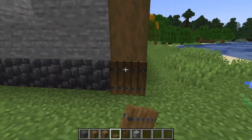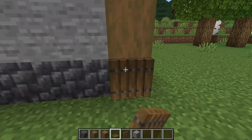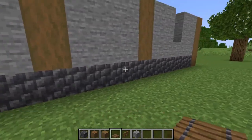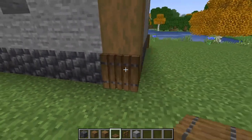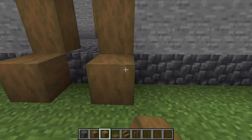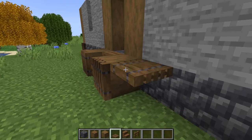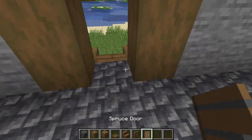Now grab your spruce trapdoors and go around the base of the house, covering the base below each log column with trapdoors — two on each corner and one below these columns on the back wall. At the front door, place a stripped spruce wood below each side of the doorway, a spruce stairs in the middle, and cover the sides of both with more trapdoors. Place a spruce fence on top of each and place a spruce door from inside this doorway.